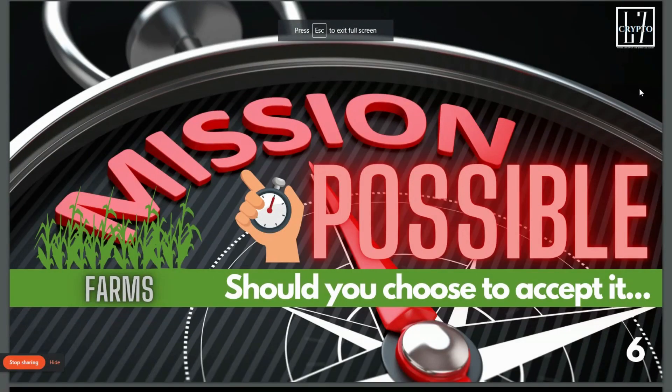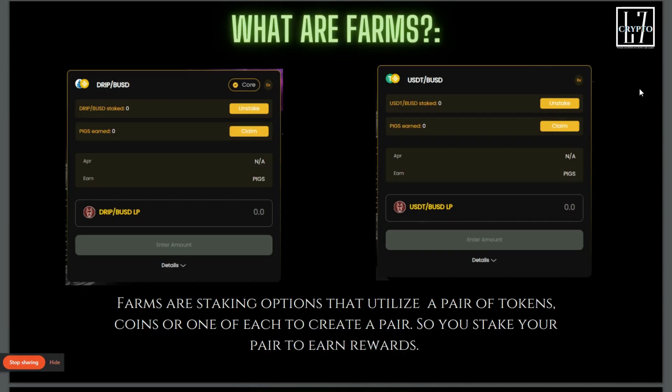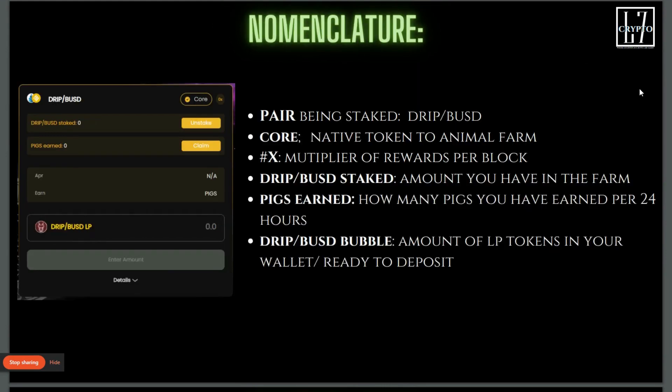Alright legends, welcome back. I hope you guys enjoyed the other videos in the series of Mission Possible. This video is on the Animal Farm farms. We're going to the basics: what are farms? The farms are the staking options that utilize a pair of tokens or coins to create a liquidity pool pair, so you stake your pair and then you earn rewards. Simple.